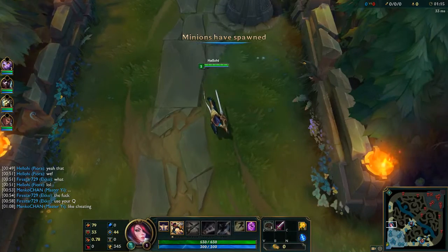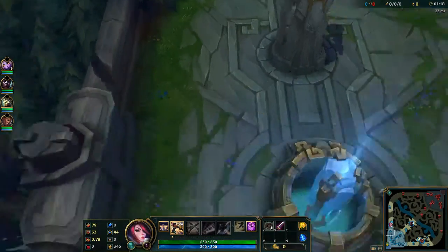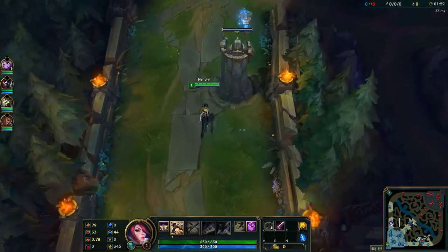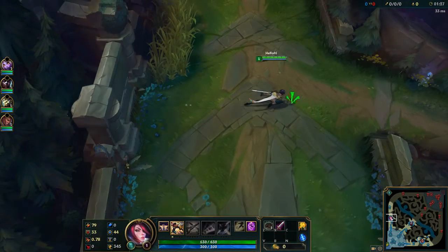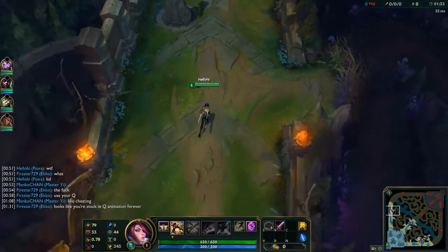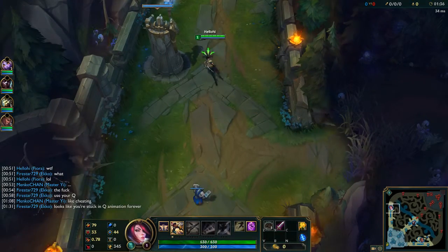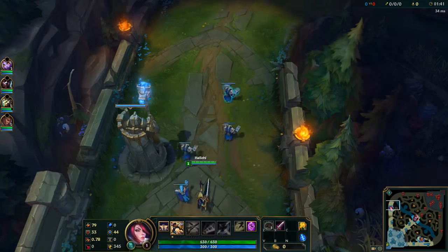I'm playing League, playing Fiora, and I queue the wall as the barrier goes down. It turns Fiora into some sort of dolphin. This isn't normal, this isn't how Fiora works. I hit a wall and Fiora's like those goofy cartoons where someone hits glass and freezes on it.